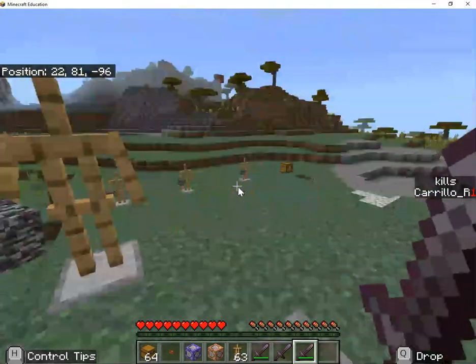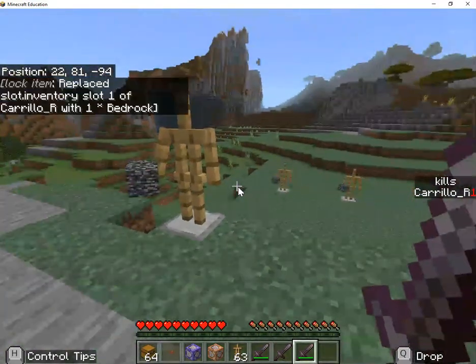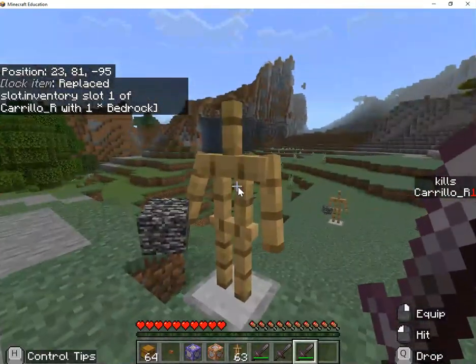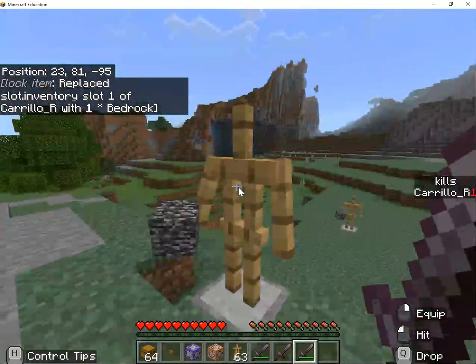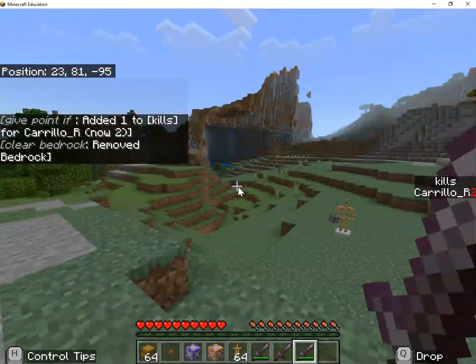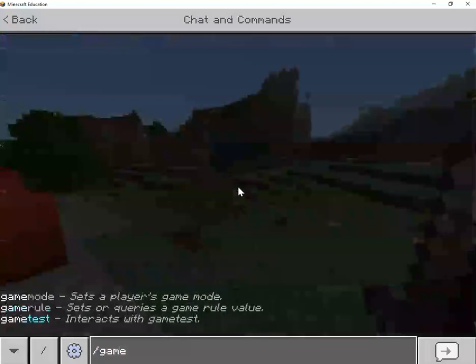Today we're going to show you how to do a kill counter. You can see on the right side it says Carrillo has a point. And then if you attack an enemy and you kill them, it gives you a point. I'm going to show you really quickly how to do that.